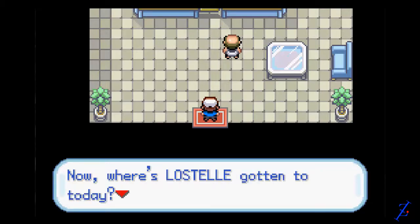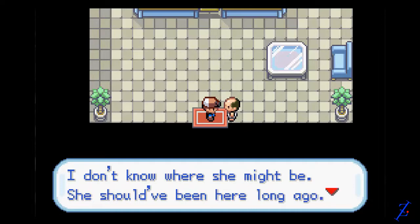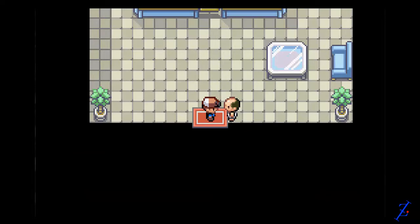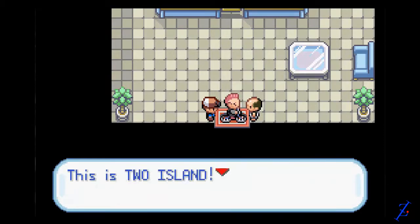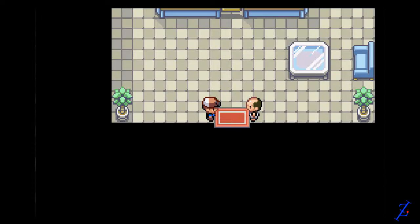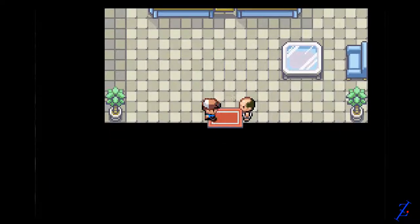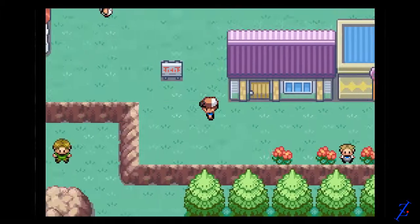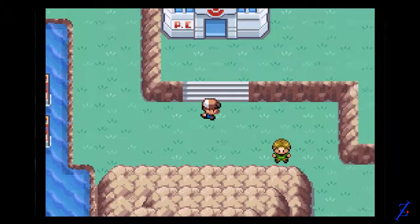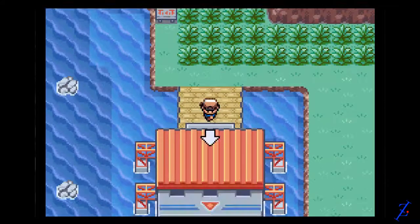Let's go into this building right here. This guy says stuff — nothing useful. What the heck is this? We have to fight you? He's probably some punk from Island 3. This is actually the place where you can do some kind of Wi-Fi thing in the original — I don't really know what you do with it. It's obviously not gonna be useful since it is a hack. There is a Pokeball over there, but I don't have someone with Cut. I do recommend getting it though — there are some cool Pokemon there, only around level 5.